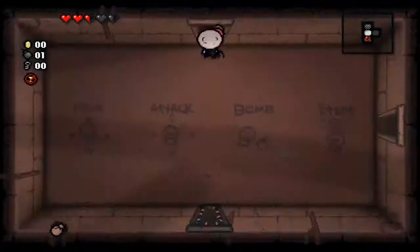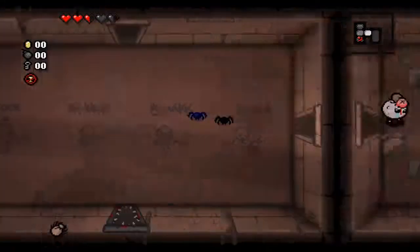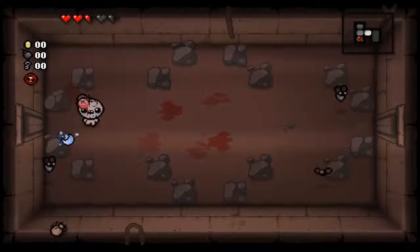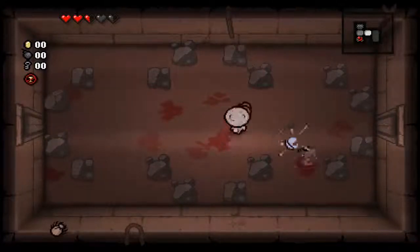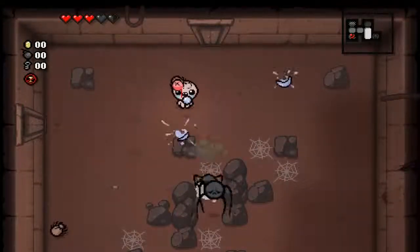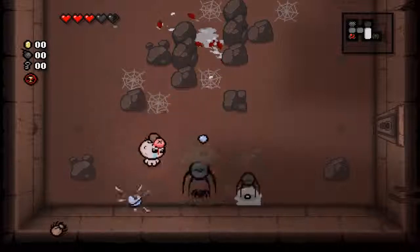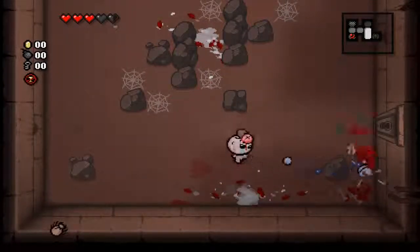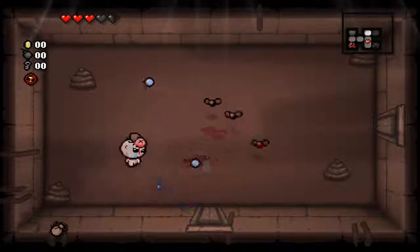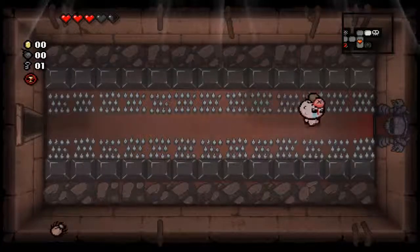The Infestation challenge requires you to blow up three skulls for one bomb. You start off with the Tick and a spider item — I don't know the exact name — but every time you take a hit with it, you generate a spider. The Mulligan and Mulligan Two are not even close to being the same, which is extremely strange. With the Infestation, you randomly spawn flies whenever you shoot, and if you take any damage at all, you will spawn a spider.